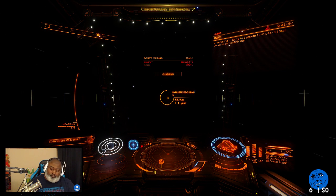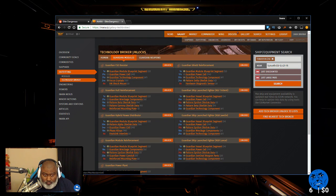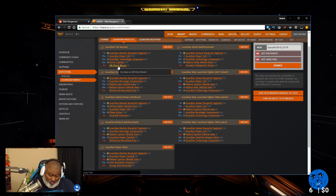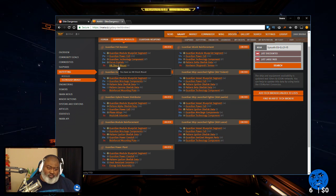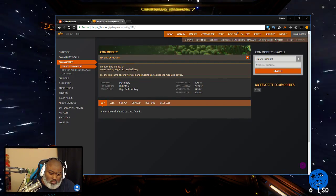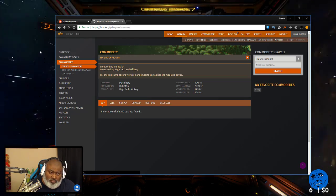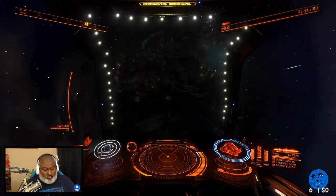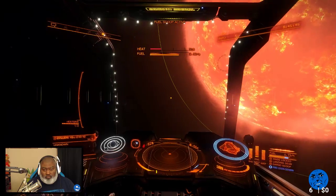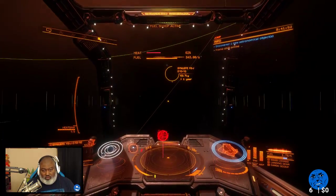According to Inara, for the FSD booster I need HN shock mounts. If I recall, those are mission rewards — maybe you can buy them, I don't know. They have prices on Inara so maybe you can buy them. Fuel scooping. Because if that's all I need, I'll go to a guardian tech broker and get them right now, once I'm done with these.